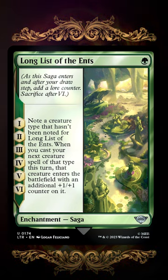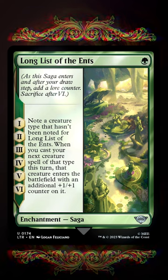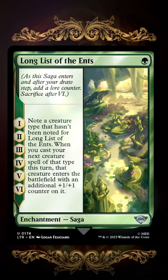Just one green mana, it has six chapters, and each time a chapter triggers, you have to note a creature type that hasn't been noted for Long List of the Ents yet. Then that turn, when you cast your next creature spell of that type, it'll enter the battlefield with an additional +1/+1 counter on it.